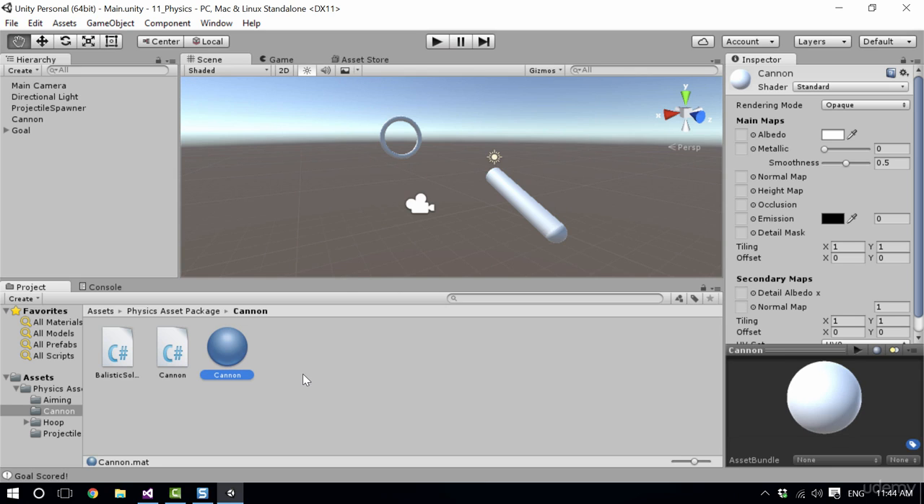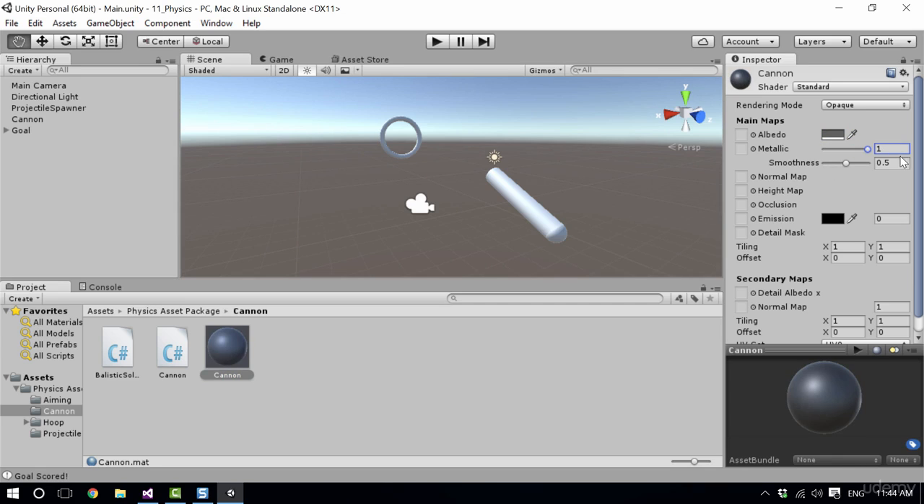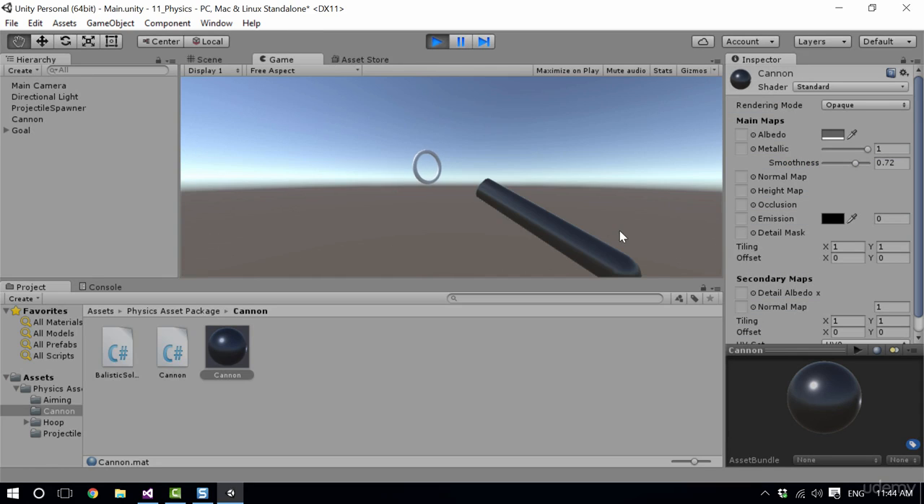What we're going to do is change this albedo to a slight greyish tinge, make it very metallic, and make it a little bit shinier — about that sort of shiny, because we don't want it too shiny, it is a cannon after all. I'm going to apply it to both that and the spawner so that the spawner looks like the bottom of our cannon.